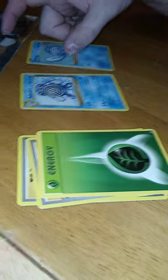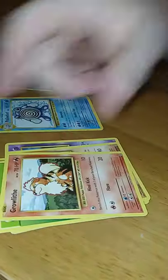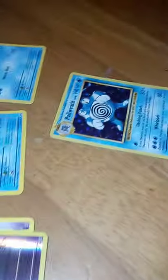Polly Whirl. Charge our spirit ring. Grass energy, Polly Wag, Nidoran, Onix, Grouth, Nidoran Reverse. And what's that? A Polly Whirl. Polly Wrath, you mean. Polly Wag, Polly Whirl, Polly Wrath.